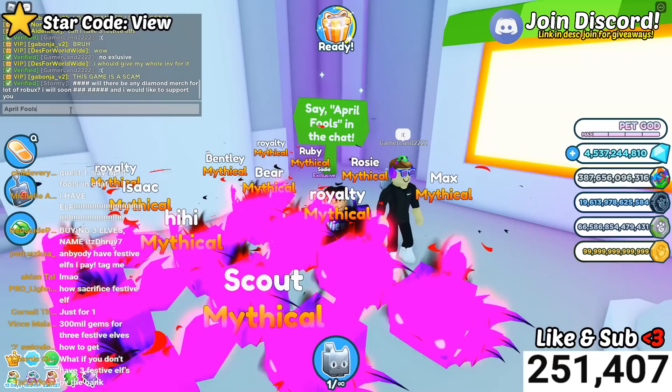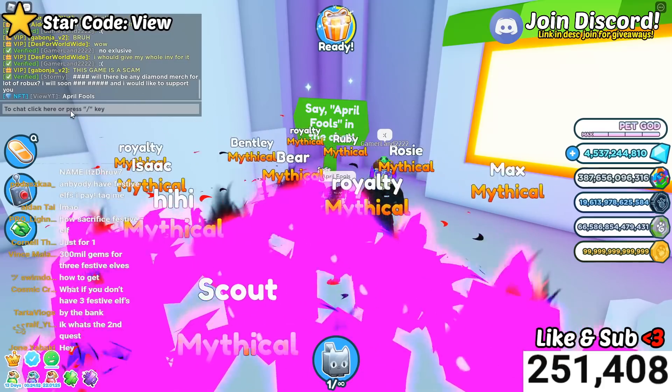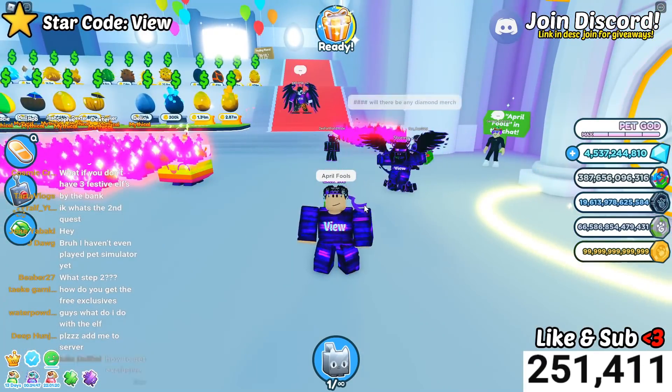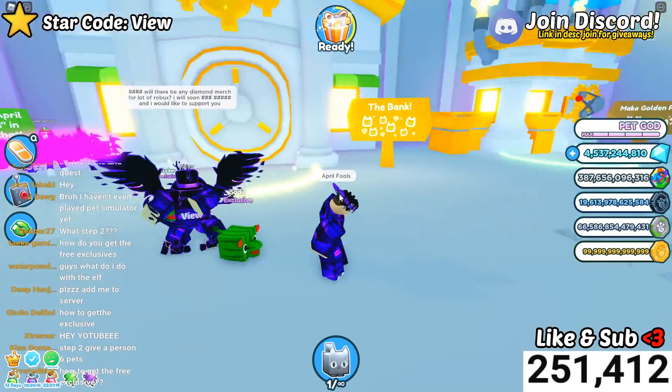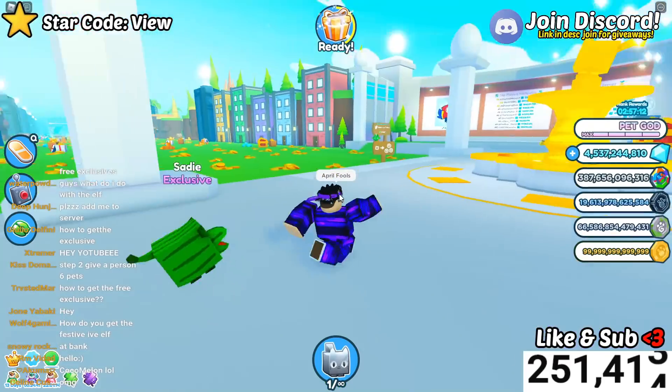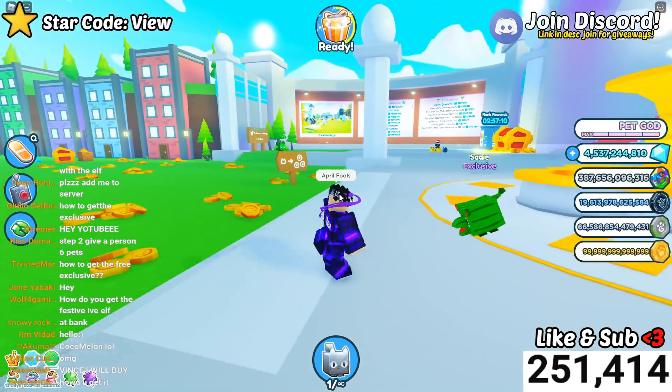Type 'april falls' just like that in the chat and then press enter. Nothing will pop up for me because I've already done it, but it will say 'task one has been completed.' That's task one — really easy.